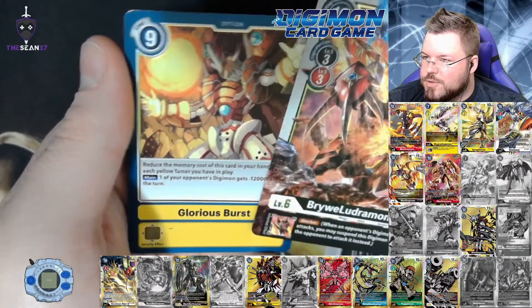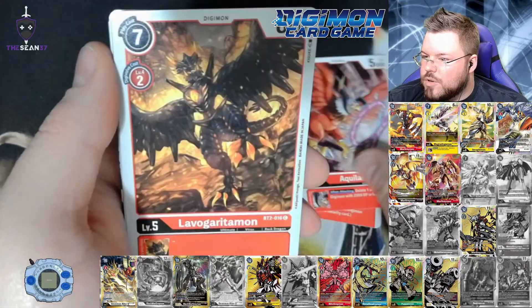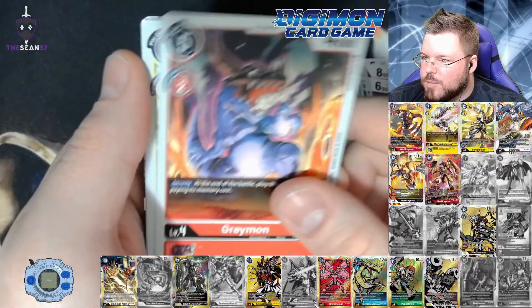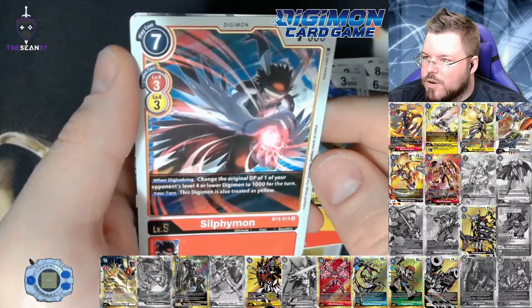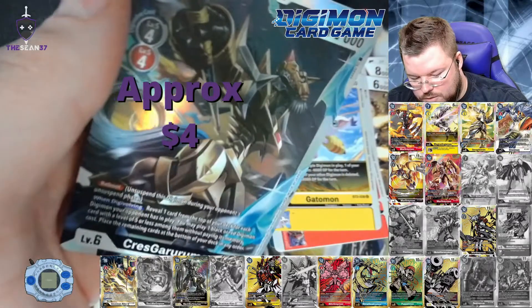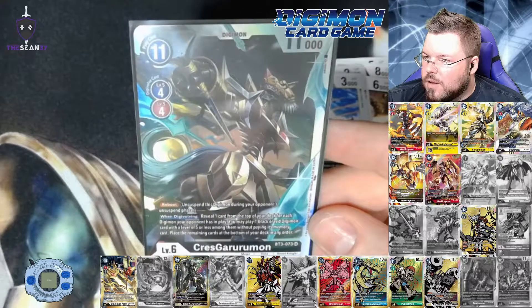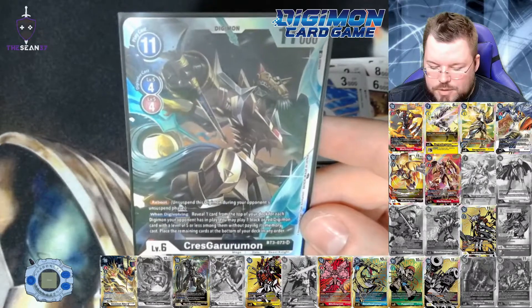I just read the effect of this card — seems good, man. I am slowly learning what things do. I do know that Yellow just plays a bunch of Tamers and gets a bunch of effects for that. I know that ShineGreymon does a bunch of ignorant stuff when you tap Tamers when it comes into play. I believe we have a hit — Silphimon for our rare and Tresgurumon for our sixth super.